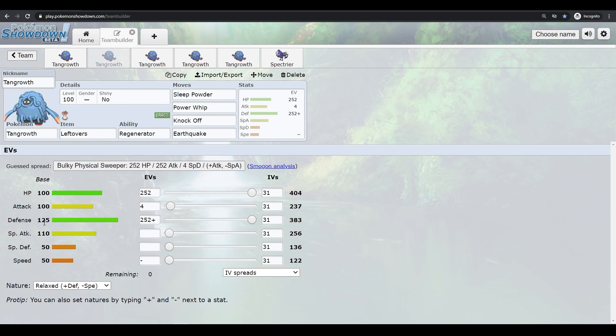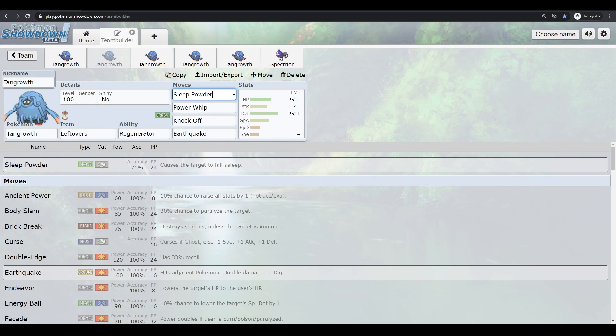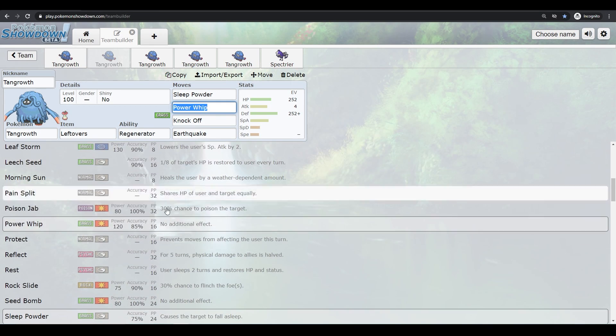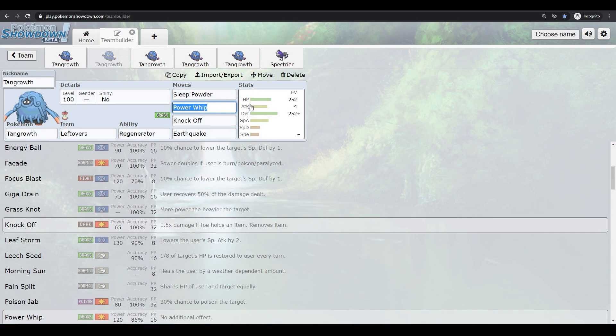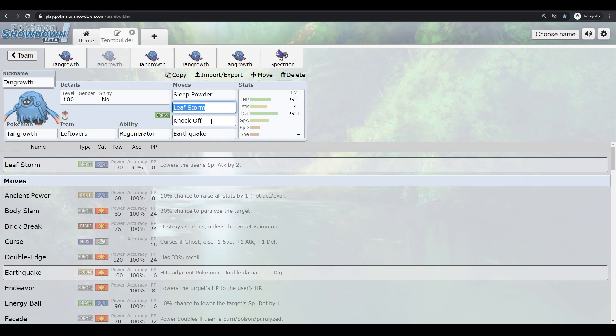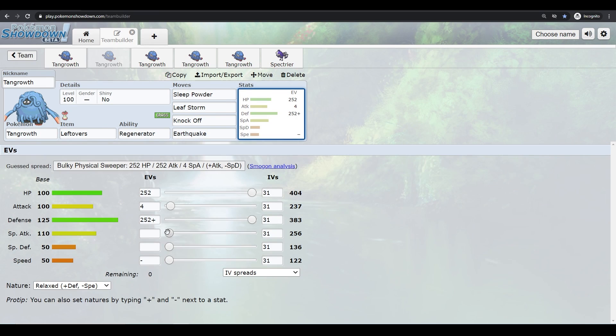One way to run Tangrowth is max HP, max defense, taking full advantage of its physical bulk. The plan is Sleep Powder, then either switch out with Regenerator to recover damage taken, or whittle them down with Power Whip, Knock Off, or Earthquake. Seed Bomb is an option if you don't want Power Whip's lower accuracy.